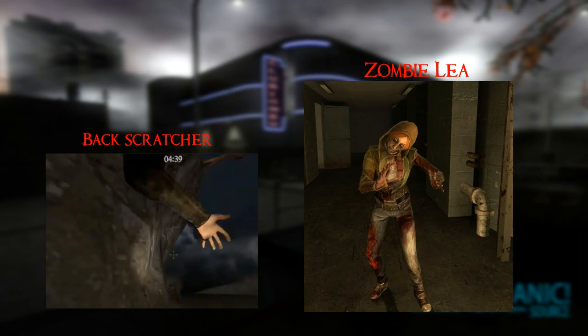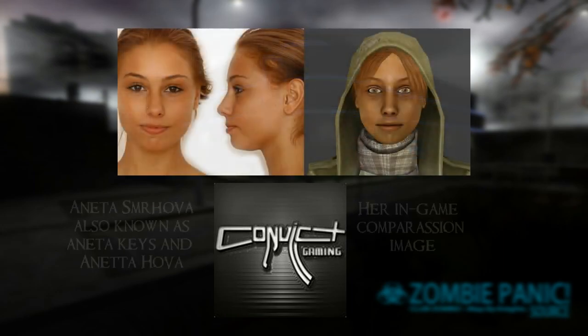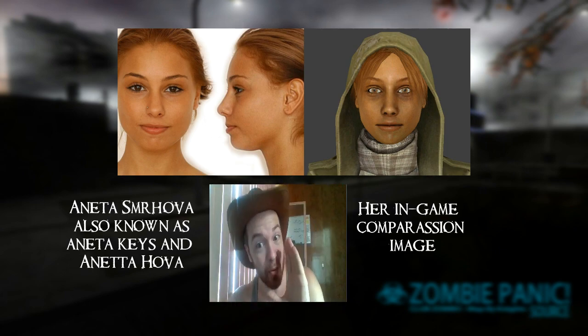Her zombie version seems to be the third best after Marcus and Eugene respectively — she's suffered burns, contusions, and scratches. Her voice actor was a member of Convict Gaming, a ZPS group which seems to be absent from the community today. It is unknown who created Leah, but her face reference is known: her name is Anita Smirhova, a Czech porn star who has had multiple aliases such as Anita Keys and Aneta Hova.